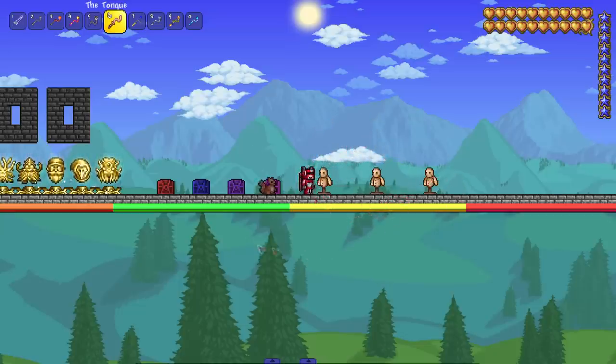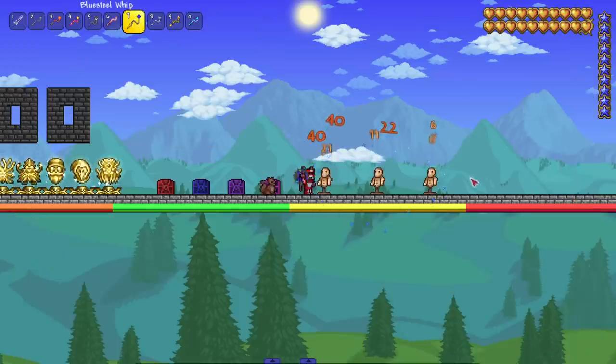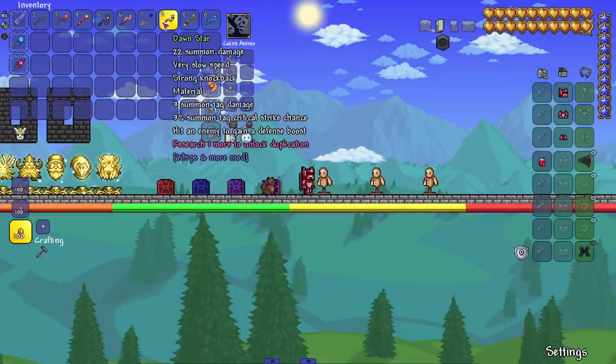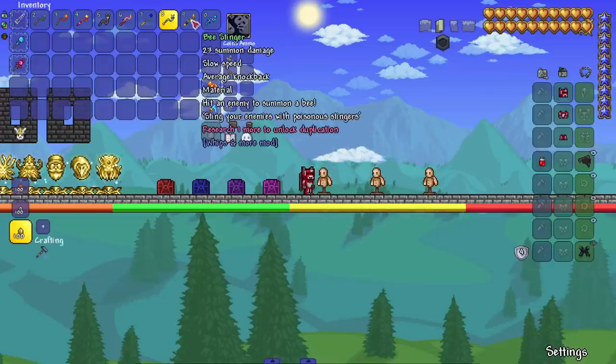Next up we got the tongue — I think I'm going to set this one to the side for personal uses. We got the blue stool whip — just a nice little dungeon upgrade. After that we got dawn star — hitting an enemy gives a defense boost. Very slow, but we do get a little defense boost as shown in the top left.